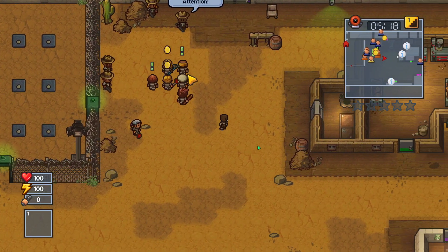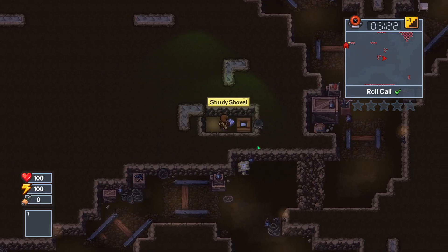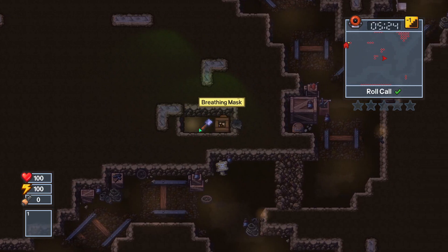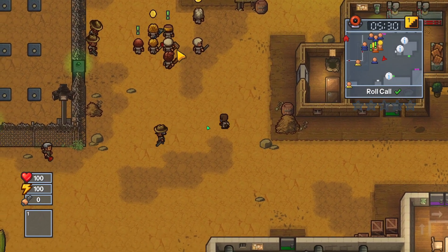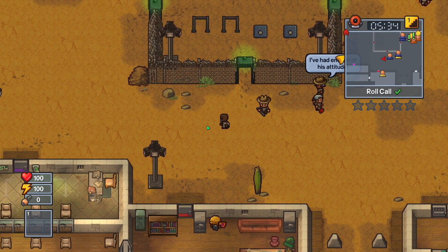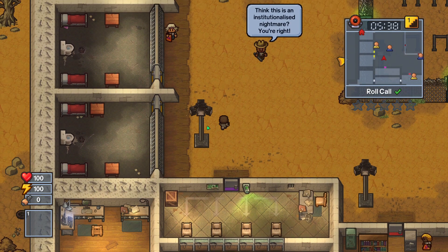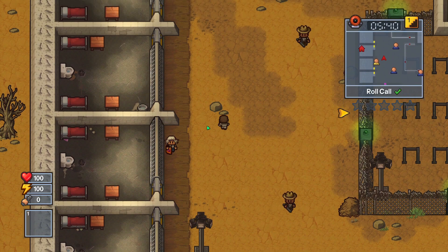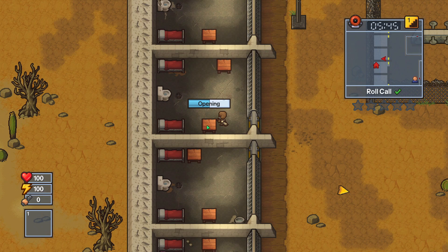I'll just do a roll call real quick. And for those who don't remember, let me show you our little tunnel we have. Now, my shovel, unfortunately, is pretty much about to break. So what is very important now is that we get some more sheet metal, get some more duct tape, stuff like that, so we can continue. I have a lot of guards in here, it's a bit difficult to loot things, but we'll manage.